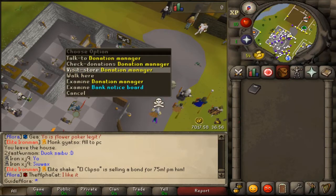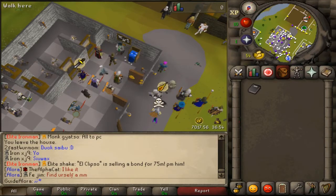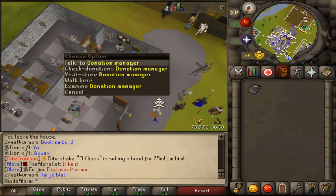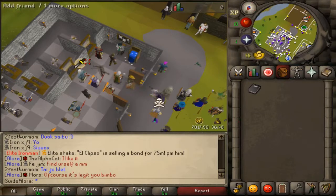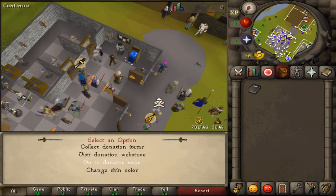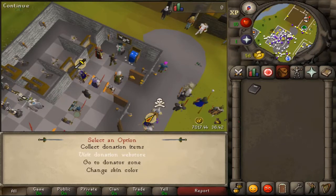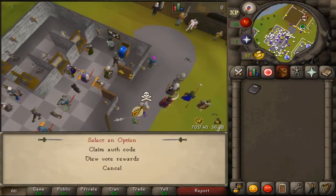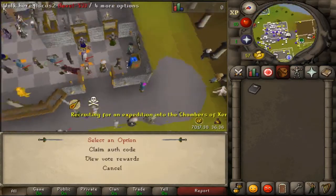Inside the edge bank we also have a Donation Manager where you can visit the store — or by typing 'store' in the chat box — claim your donations, change your skin color, go to the donator zone, and collect items. There is also a vote booth here where you can claim and view the vote rewards.